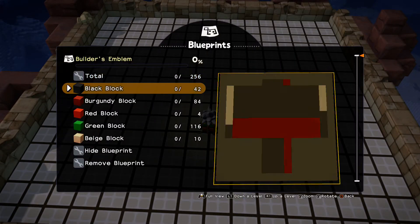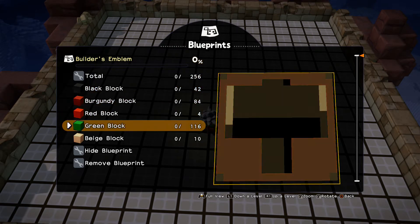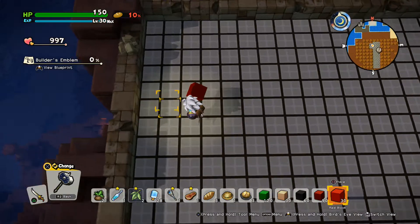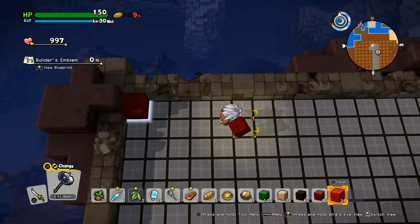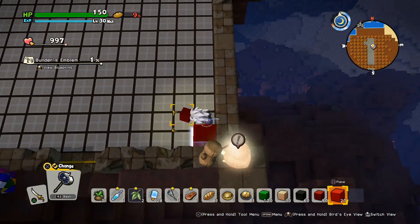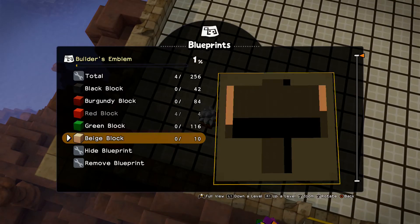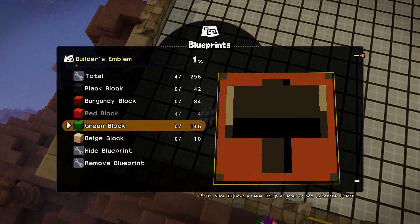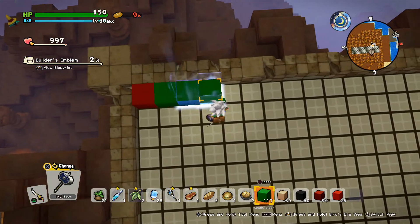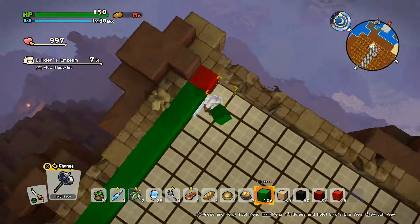So this is what we're looking at here: black blocks here, burgundy blocks here, red blocks here — the corners — green blocks, and all the rest are beige blocks. Let's get the red blocks in place because there's only four of these. And we have the green blocks. Basically the ring around the entire outer edge is going to be green, except for the corners, of course.